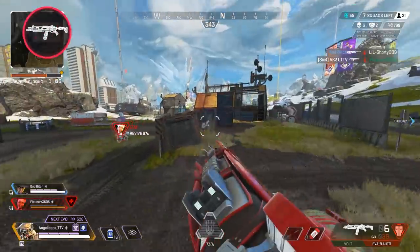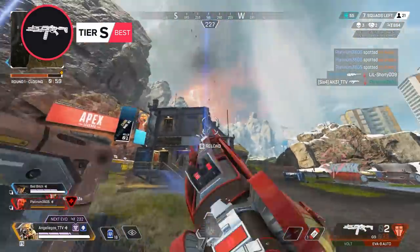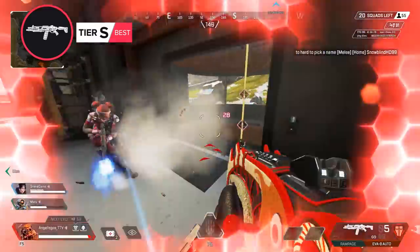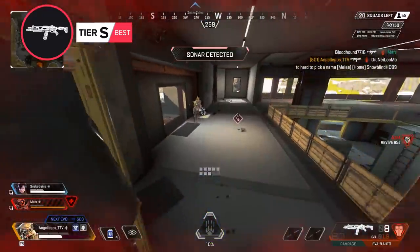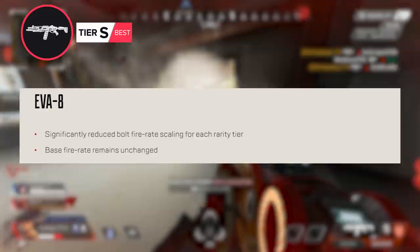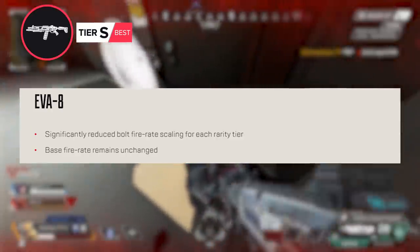Moving on, we have the first shotgun on the list, and that's the EVA-8. Even after some nerfs to the shotgun bolt fire rate increase, this is still the easiest shotgun to hit shots with and land consistent damage. While it might not have as much range as some of its fellow pellet shooters, it has great damage and fire rate that makes it the most forgiving of all the shotgun options in the game. Here in Season 10 it still looks to be a great shotgun option, even after the nerfs.